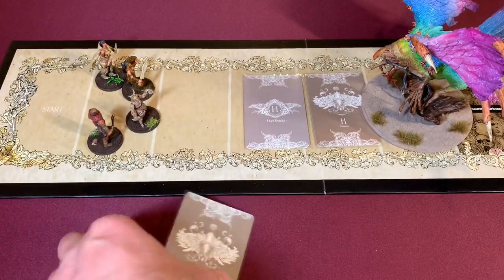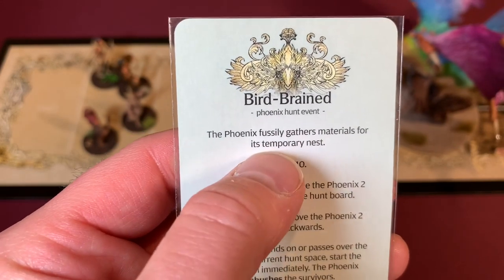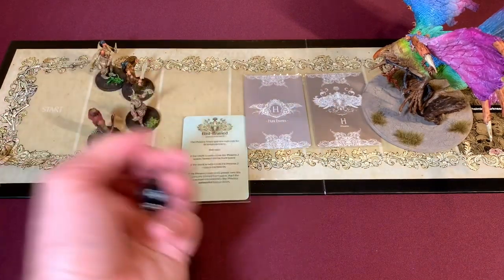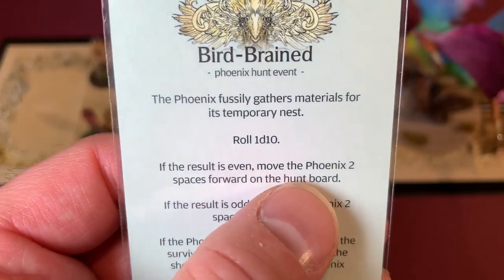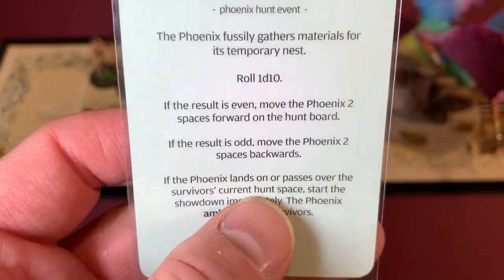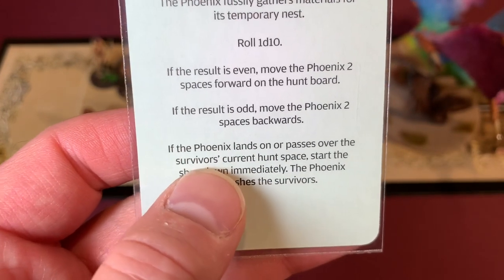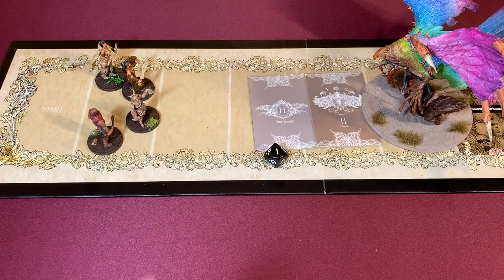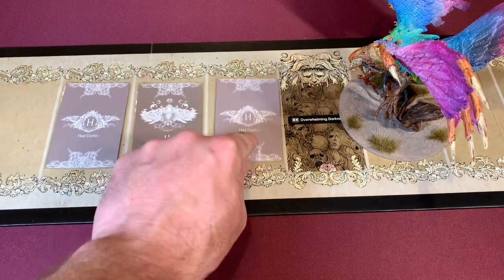With herb gathering complete, we discard it and see our first phoenix event: Bird Brained. The phoenix fuzzily gathers materials for its temporary nest — roll a d10. We got a one. If the result is even, move the phoenix two spaces forward; if odd, move the phoenix backwards. One is odd, so the phoenix moves back two spaces. If the phoenix had landed on or passed over survivors' current hunt space, the showdown would start immediately with an ambush. We move the phoenix back two spaces and put out another basic hunt event.